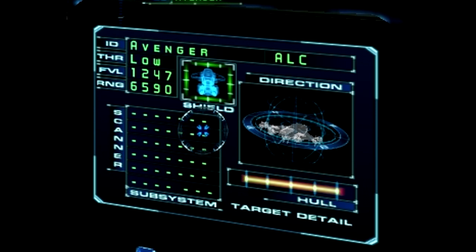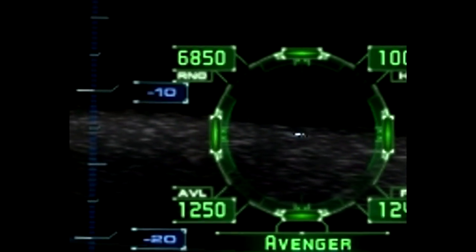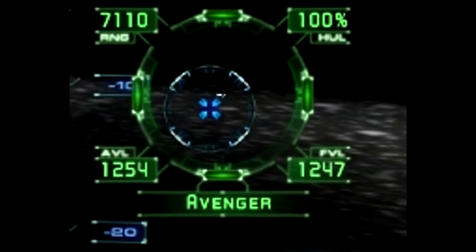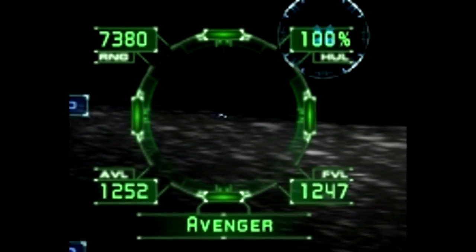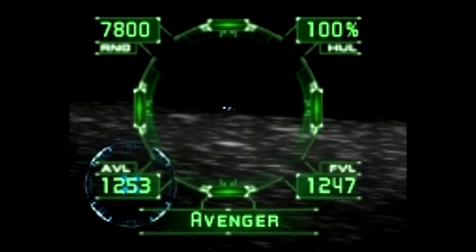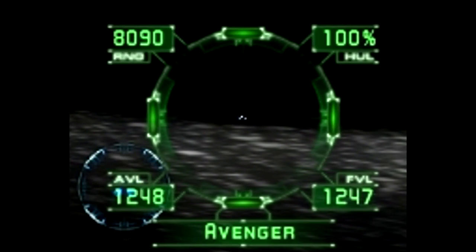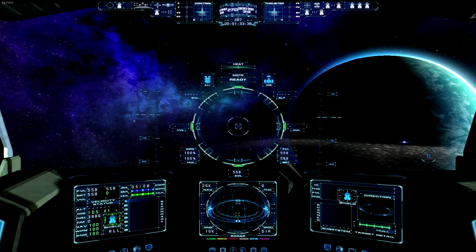Whilst the opportunity is going on, you can see over here — when you have somebody targeted — you can see their hull really easily, their range up here, and their absolute velocity. The forward velocity is over there, and he just jumped out.